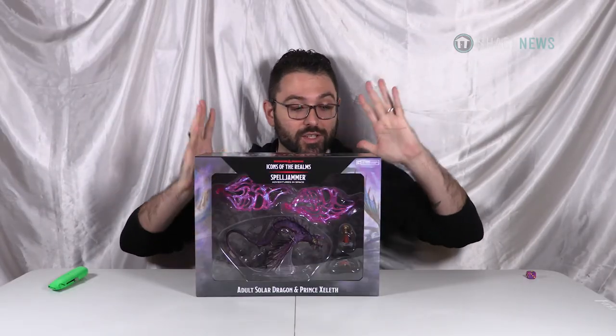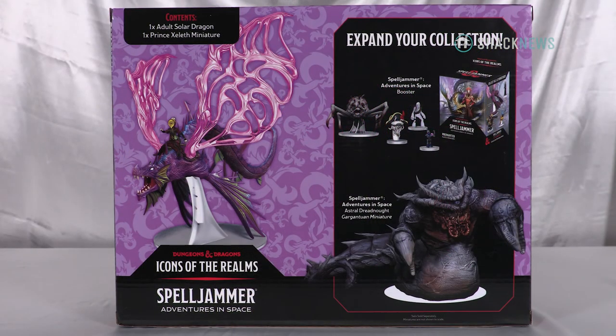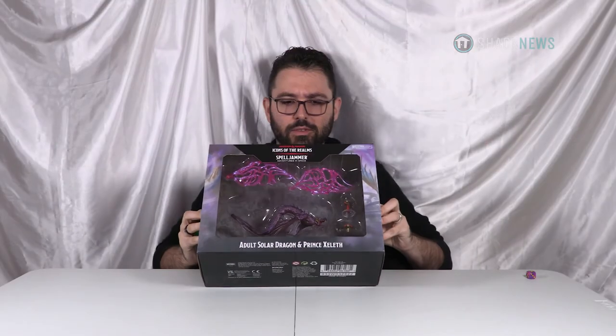This is an Adult Solar Dragon with Prince Zeleuthal. We were all doing ship scale before, and the promo box had some regular 25mm minis. This thing is huge — and also super light, which is interesting. This is the biggest one I have in the whole set.